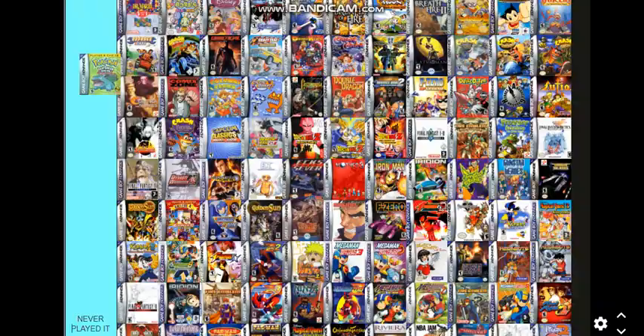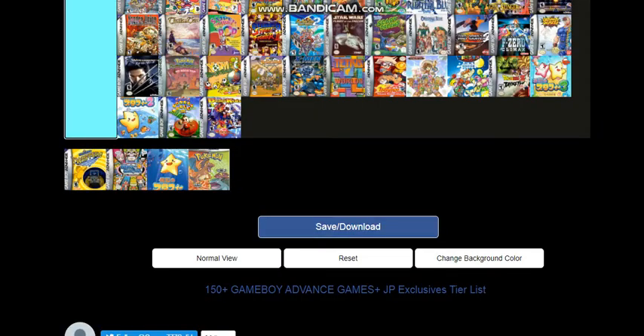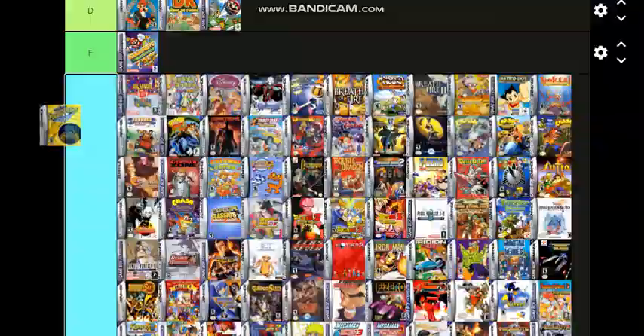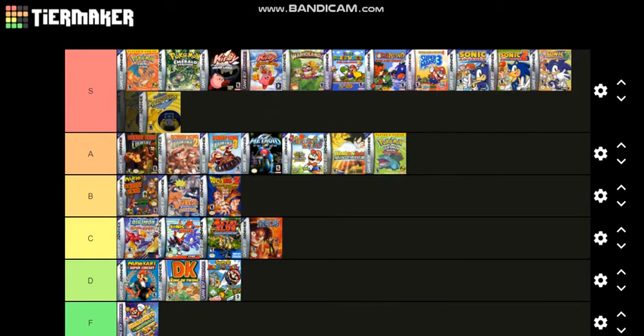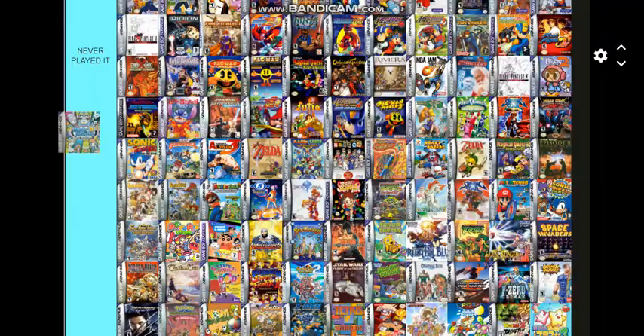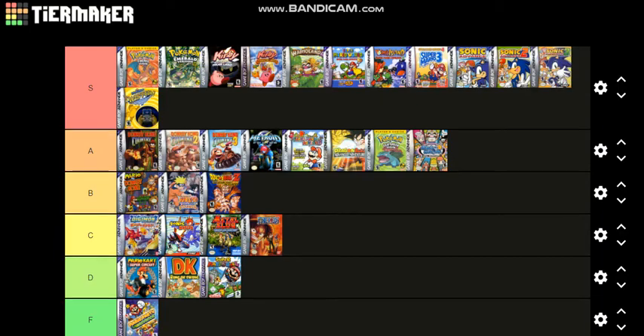Pokemon LeafGreen — I like this one, it's A tier. I prefer the FireRed version more. Wario Ware Twisted was a great Wario Ware game so it's S tier. Wario Ware Inc.: Mega Micro Games was great — A tier, a great game for the series.